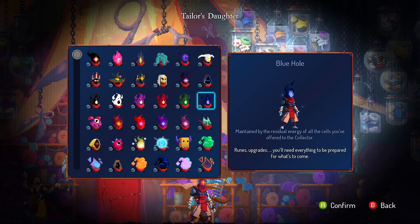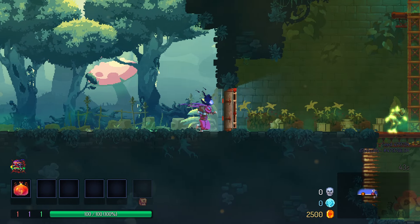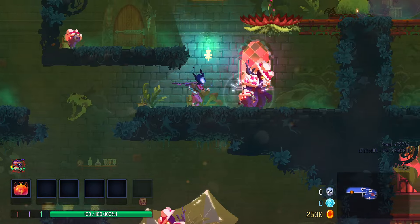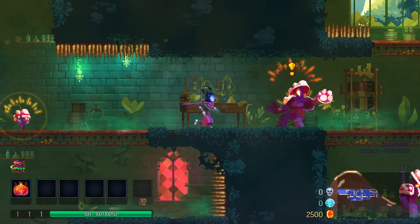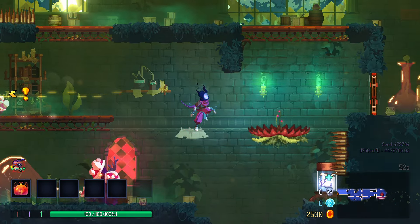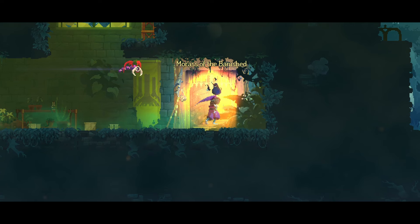The Blue Hole: it completes the RGB set. Unlock all the basic upgrades. By process of elimination, I need to give this one a 5 out of 10. If only my rating system wasn't so perfect I could leave room for re-evaluation on some of these. But then again, isn't my ambivalence about the colors perfectly represented by giving the Blue Hole a 5 out of 10? Yeah, I'd say so.